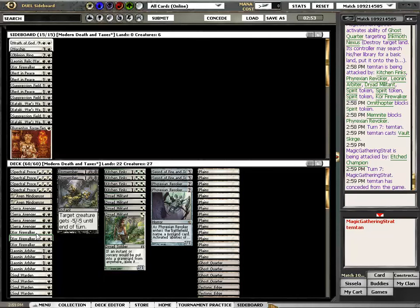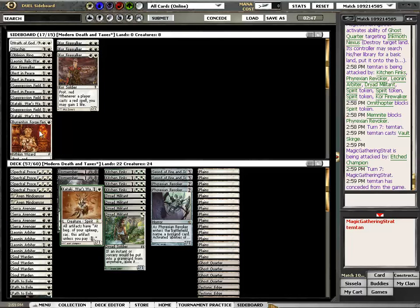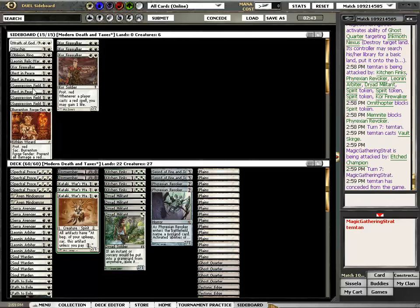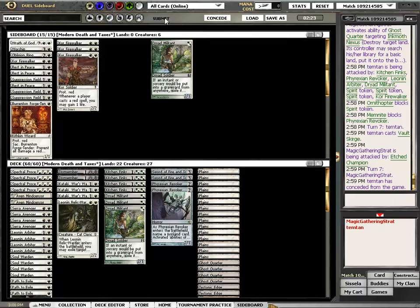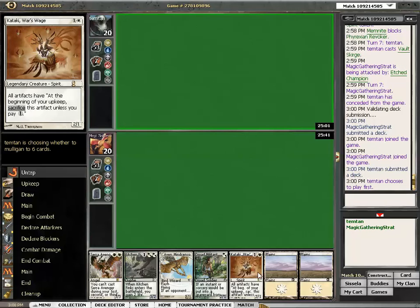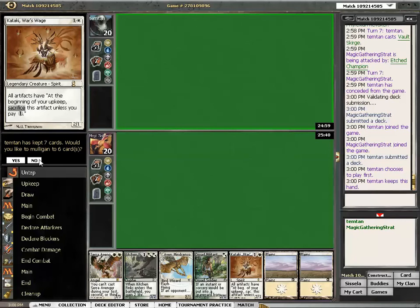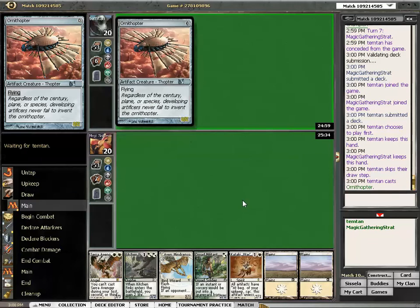So we don't need the Firewalkers against him, but we do need Kataki and Mr. Relic Warden. What do we take out? A Dryad Militant, perhaps. Kataki, Wars Wage — Kataki is really bad for him. And here's a chance to try out the Seravenger.